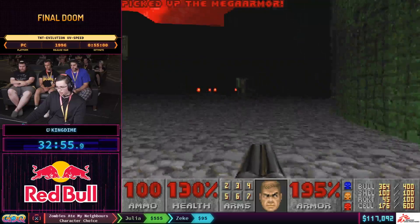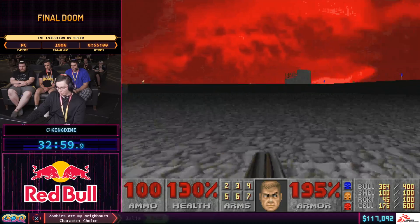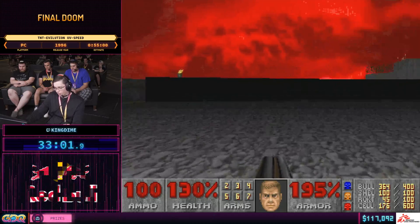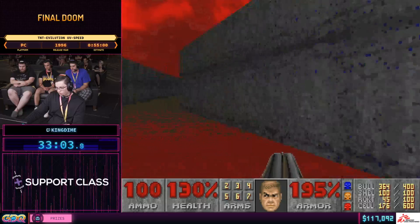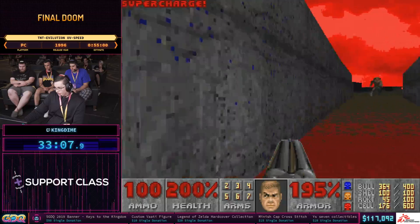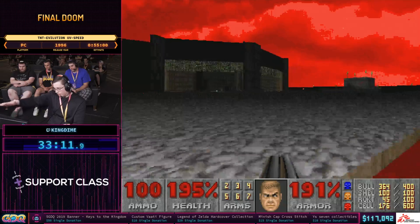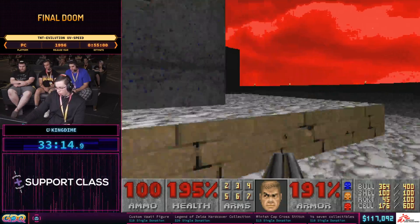Over here we get this huge green fortress, and you can see the mini-map is just gigantic, but there's nothing in our way. We can go here for the soul sphere, and this is intended — I need to hit this trigger so that the exit wall lowers.